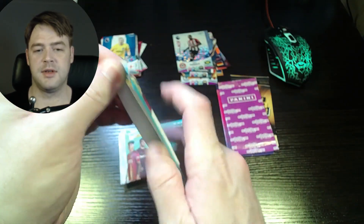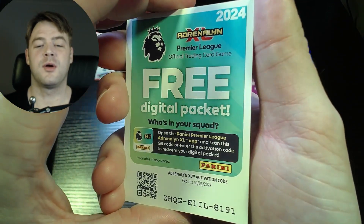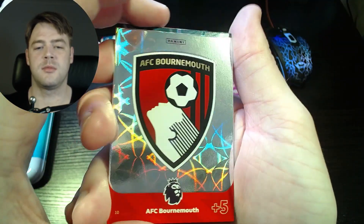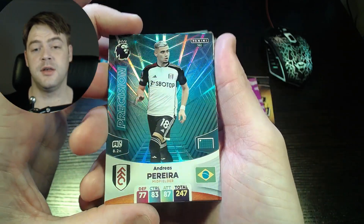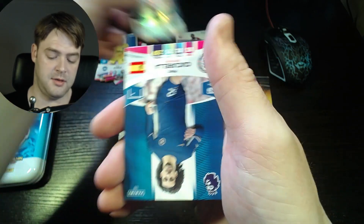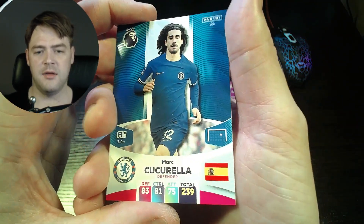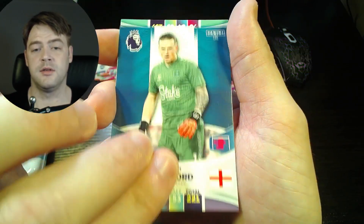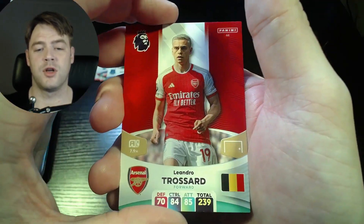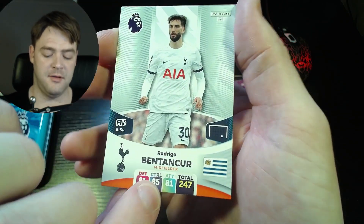We have a co-card, then we have the Bournemouth team crest. Already got this a few times. We have Andres Pereira precision — nice for English cards. Then we have Marc Cucurella for Chelsea, Jordan Pickford for Everton, Leandro Trussard for Arsenal, and Rodrigo Bentancourt.